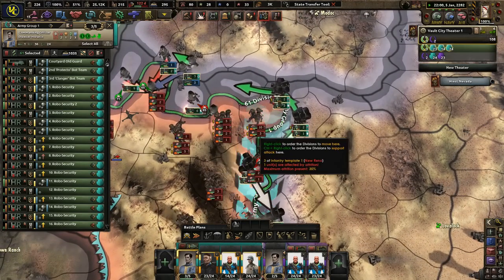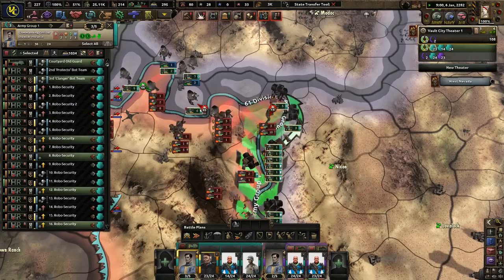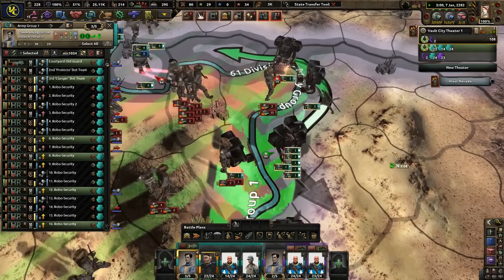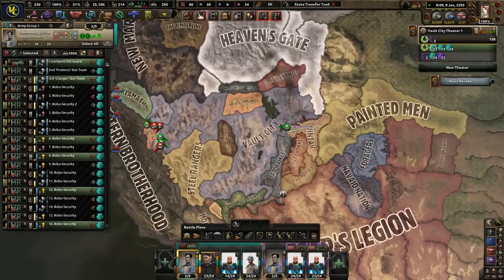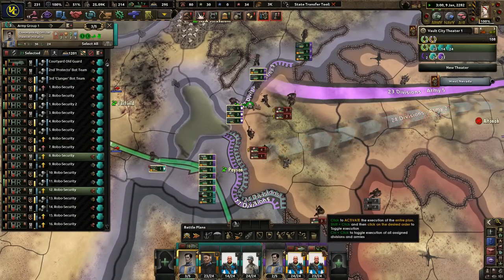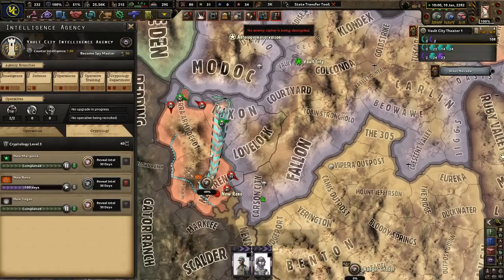Even with literal half-strength they're still incredibly strong — that's why I hate New Reno so much. We can't do anything to these guys. Come on, kill off their manpower — they don't need that manpower. I really want to finish this war off, this is starting to really annoy me.